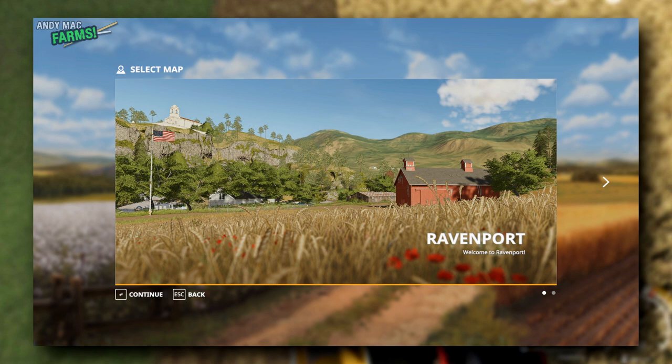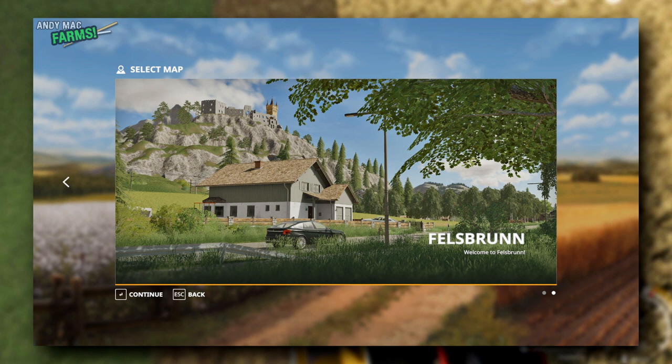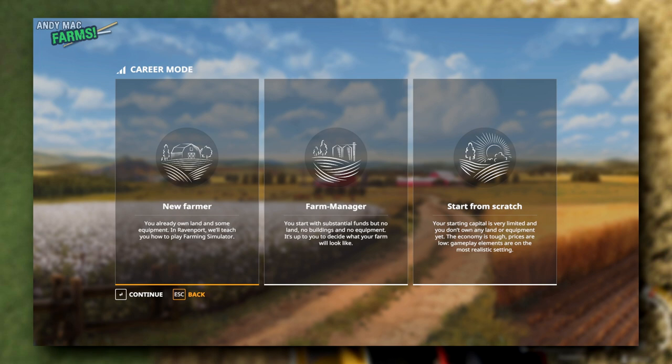We've got Ravenport and Felsbrunn, which are the two default maps you can play on. Let me just go back to the start and show you something I didn't show you.